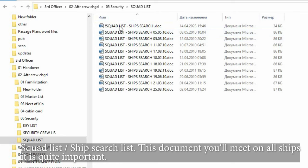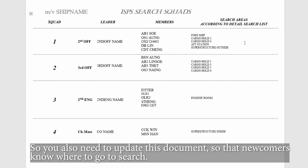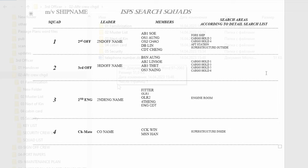The squad list, or ship search list, is a document you'll meet on all ships. It's quite important — after leaving port, a search is announced on the ship for stowaways and suspicious subjects. You need to update this document so that newcomers know where to go to search.